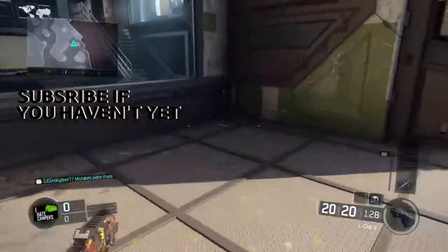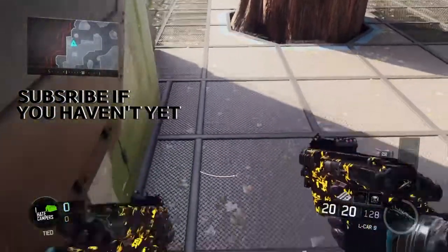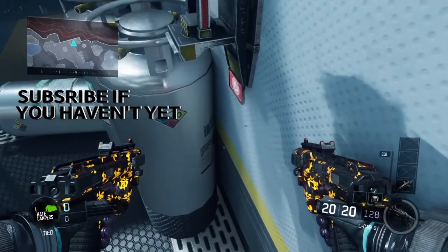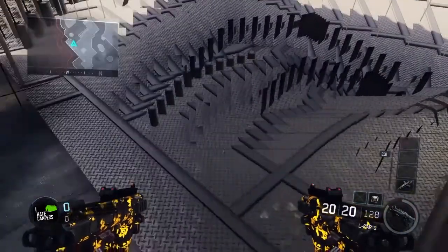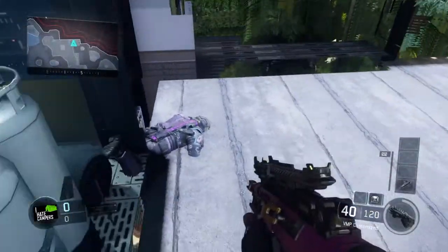Alright guys, so what you want to do is come to this location and then do a backwards mantle while you're on this window. When you do it correctly you should glitch through the wall. From here you want to press X, Options, then XX, and that should get you straight through the wall.